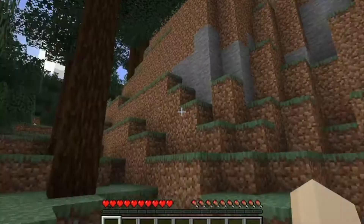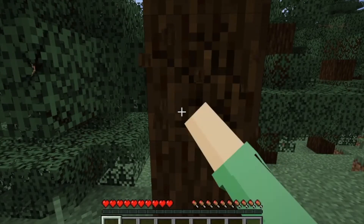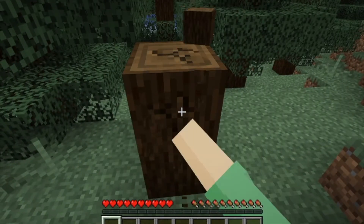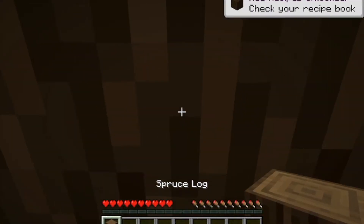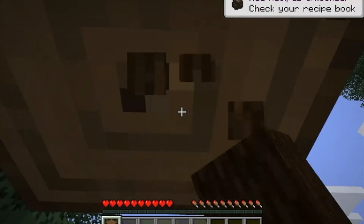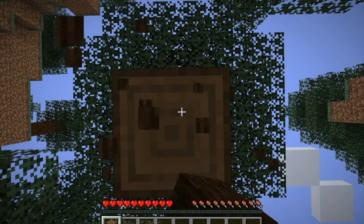First things first, we'll need to punch down a tree. This one looks perfect, and this will give us everything we need to get started. Looks like we're in a spruce biome for now. Not exactly my favorite type of wood, but we'll just speed things up because we all know how to chop down a tree by now.